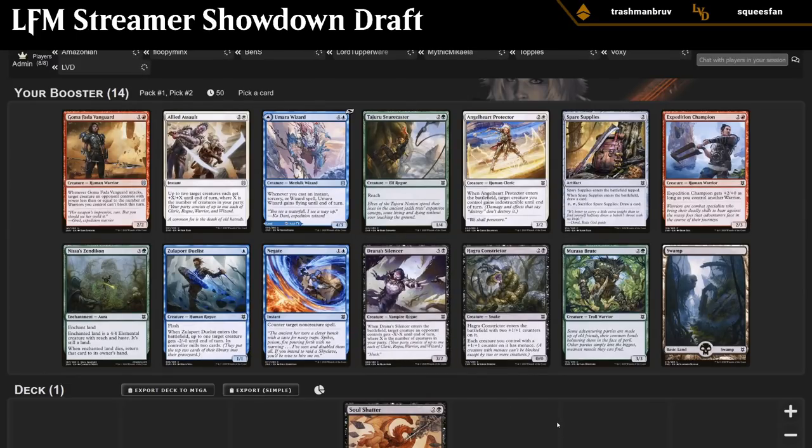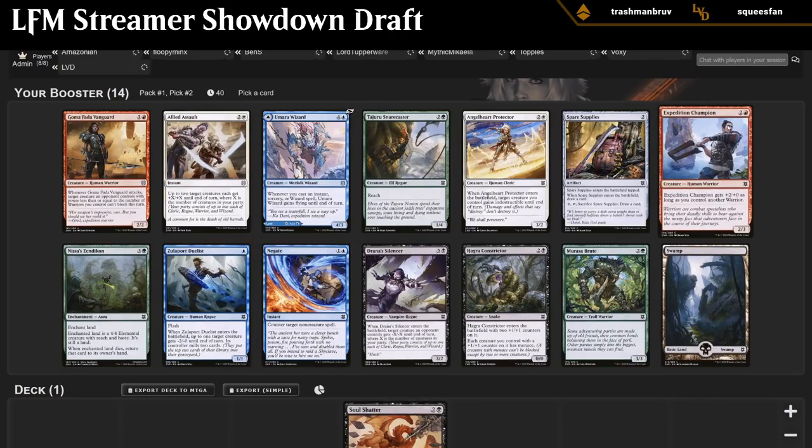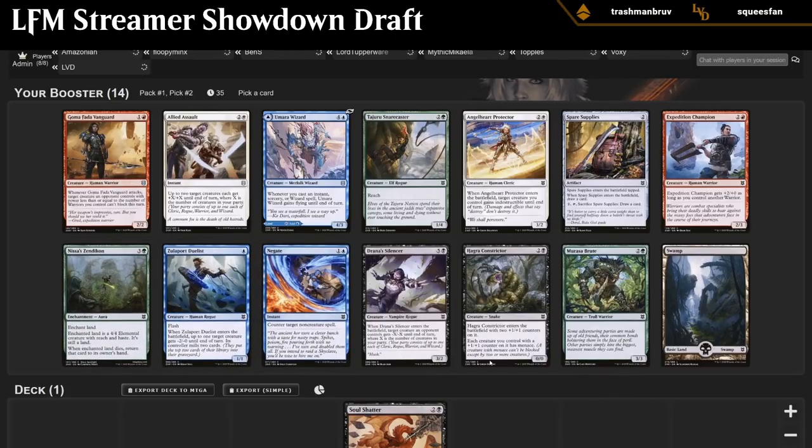Second pack — the rare is missing and the spec is kind of medium. The only common I'm excited about is Expedition Champion; the rest is pretty bad. But I do like Umara Wizard a decent amount, just as a nice dual-faced card. That's probably what I'm gonna take here. We might end up blue-black party control wizards, which is typically a good mix of wizards and rogues. Sometimes struggles to pick up warriors and clerics, but it doesn't have to be a full party deck.